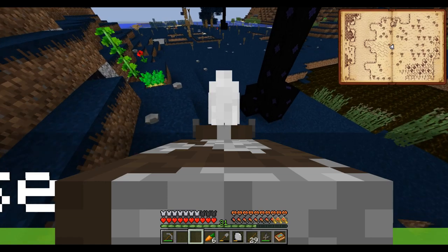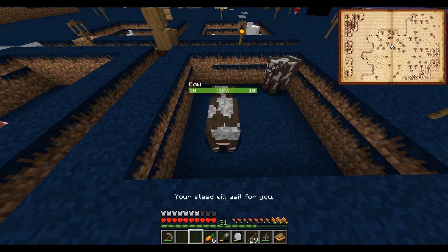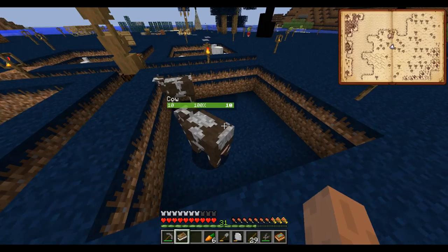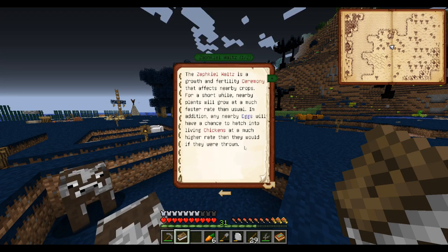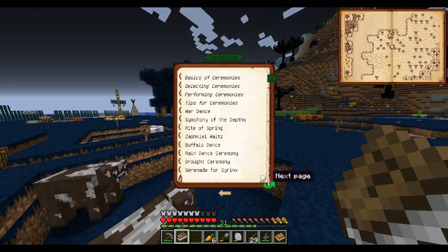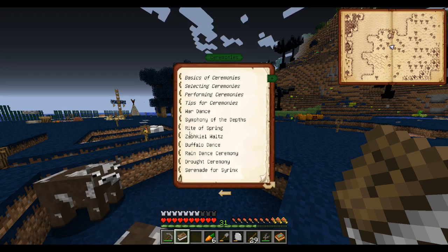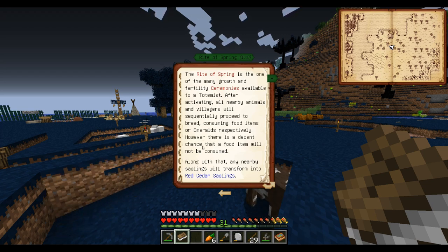If you recall, one of the totemic ceremonies - I think they were called - is for breeding animals. So if we pull out our totempedia... the Rite of Spring - I think it's that one. Yeah, after activating, all nearby animals and villagers will breed, consuming food items. However, there's a chance that the food item will not be consumed. So basically, if there is food around, they'll eat some of it to breed.